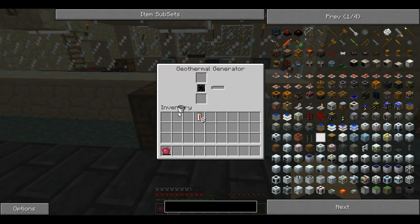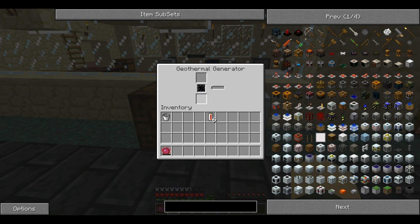You can use lava buckets or you can use lava cells. Cells have the advantage that they're stackable, so you can have up to 64, and it requires a lot less maintenance. However, it completely uses up the tin — as you can see, it's just gone.